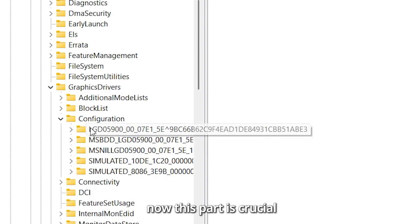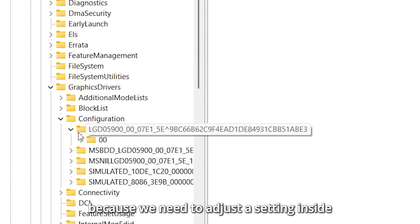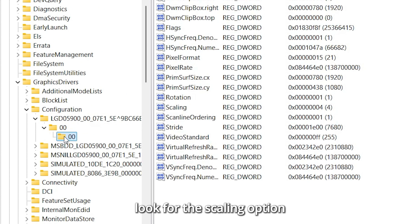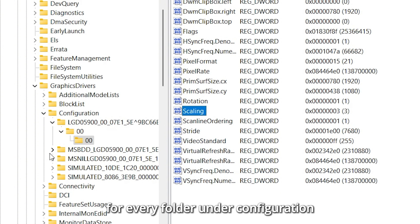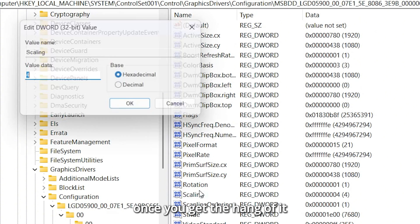Now, this part is crucial. You'll see several folder names — open each one carefully because we need to adjust a setting inside. Step 3: Change the Scaling Values. Inside each folder, look for the Scaling option and set the value to 3. Scaling value 3 ensures full screen, high resolution gaming. The base option must be hexadecimal. Repeat this for every folder under Configuration. Don't worry, it's easier than it sounds once you get the hang of it.